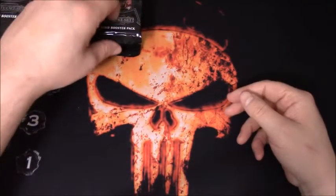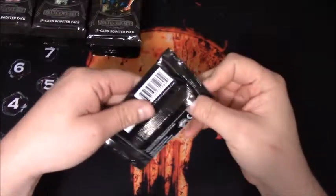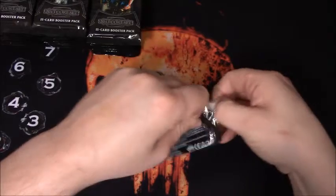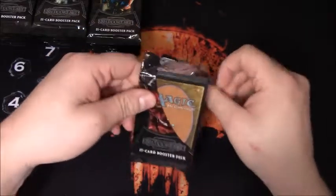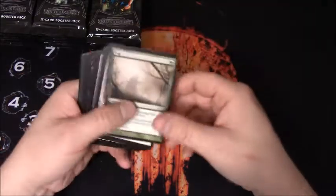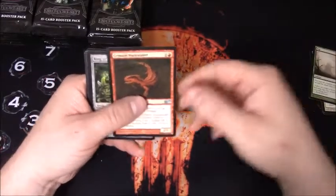Easily my favorite core set that ever came out. The Garruk in this set is my favorite Planeswalker. There's all sorts of uncommons in this set that I love. The uncommons we're looking for are Rancor, Jace's Phantasm, and Reliquary Tower. There's all my commons over there.